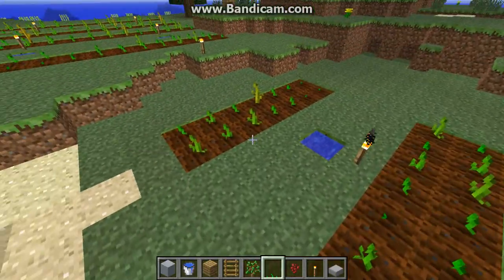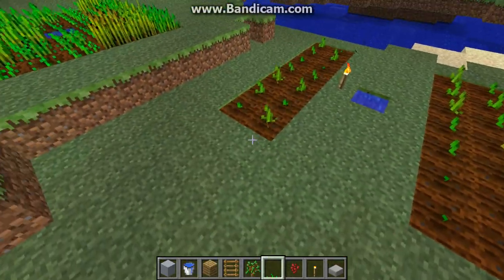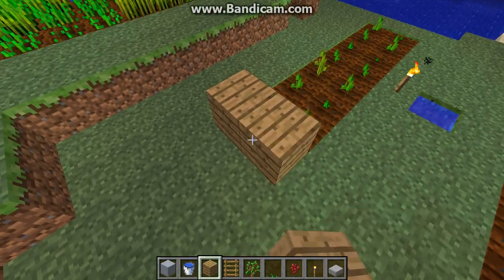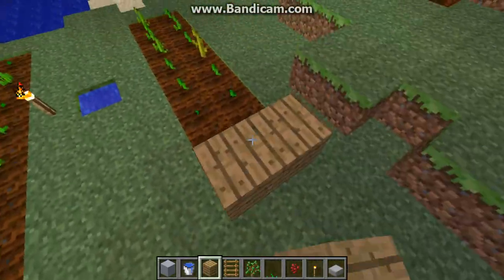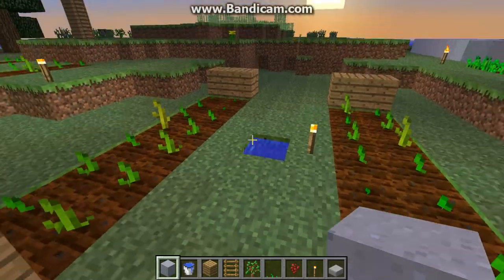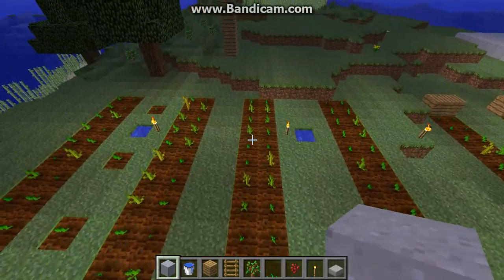This is the efficient melon farm. It's totally reproducible and it gives each melon one place to grow down. One thing people often forget to do, if they want the farm to look nice and have things keep growing in the same direction, is to block up the sides. We're going to deal with this space down the middle later. This farming type can be reproduced and blocked like this.